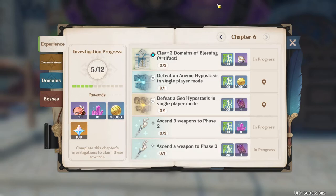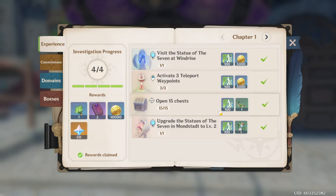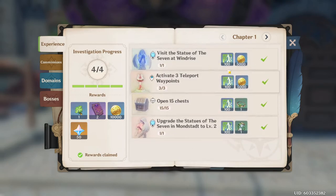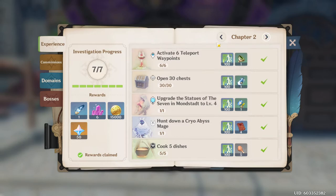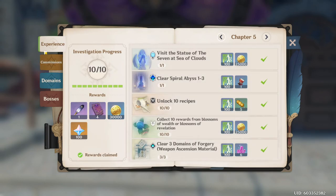Looking at your Adventure Handbook, this is essentially going to be your guide and your way to know what to do when you're playing Genshin Impact. First, hit the Experience tab — these are basically your long-term missions. Starting out with Chapter 1, it's very simple: activate three waypoints, open 15 chests, those sorts of things. You get sub-rewards, 100 XP, some artifacts, and when you complete it, fairly good rewards. This is definitely something you want to look back on to figure out what to do.